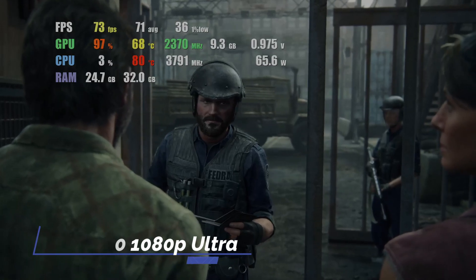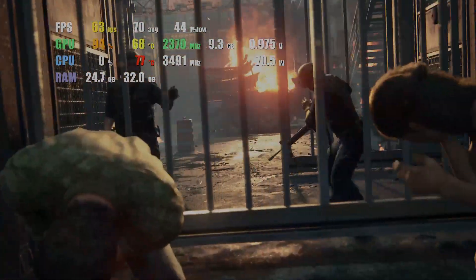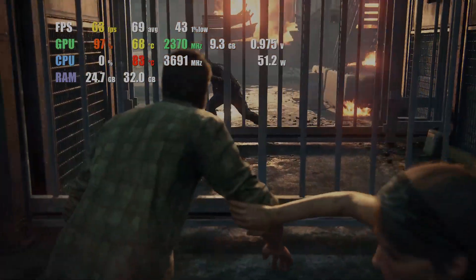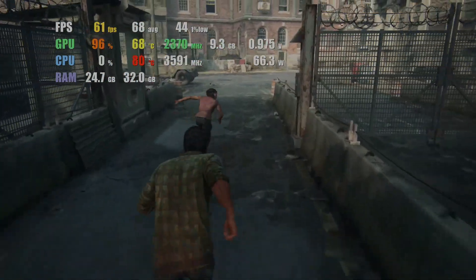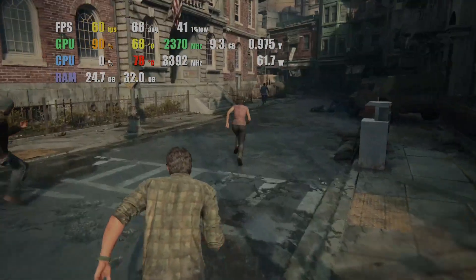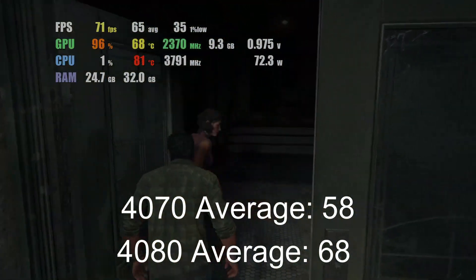And here's the RTX 4080 now — you can see it handled that explosion a lot better. So at ultra settings, the 4070 averaged 58 frames and the 4080 averaged 68 frames.